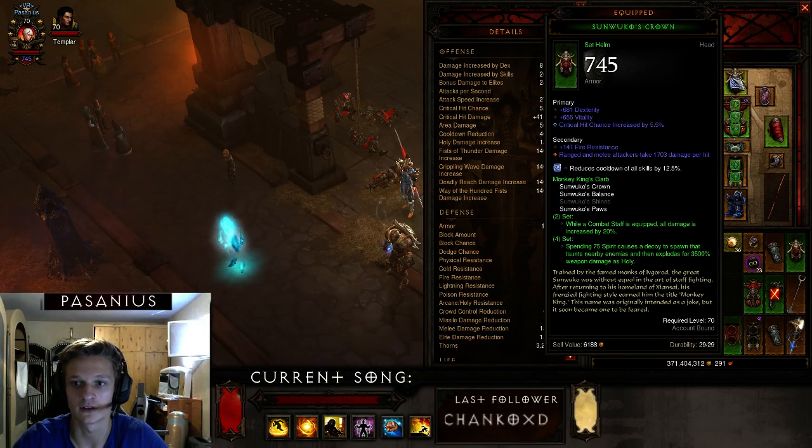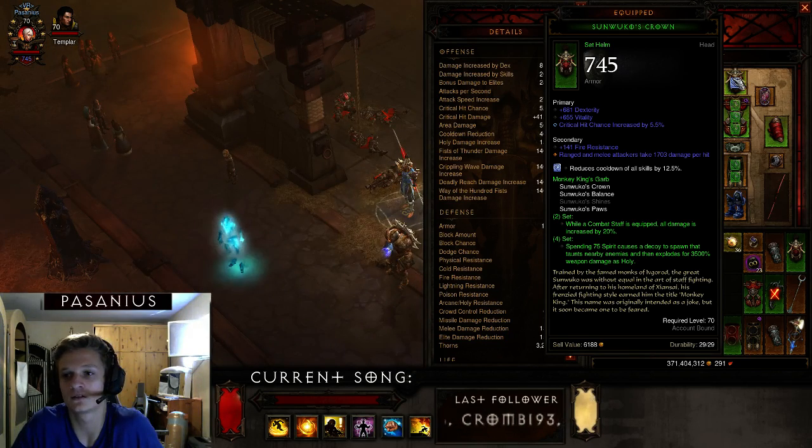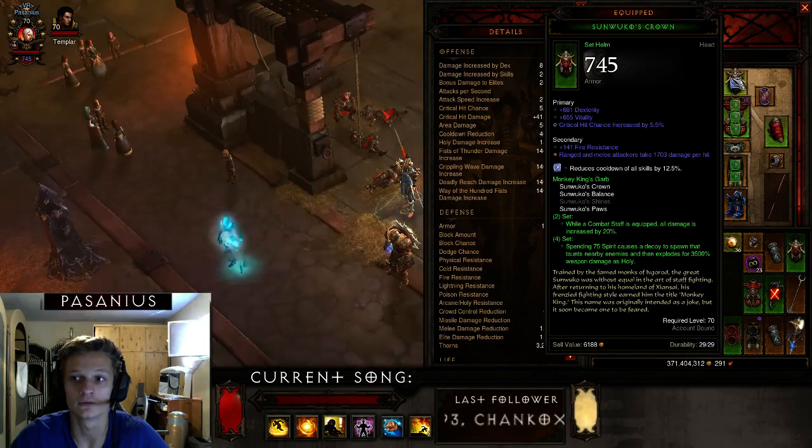For the helm: Critical Hit Chance, Dexterity, Vitality, and a socket. For the socket use a cooldown reduction gem. Some of you may say the Zunimassa amulet would be better with Leoric's Crown, and that's true,